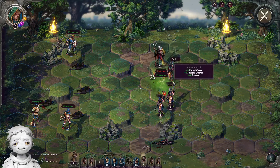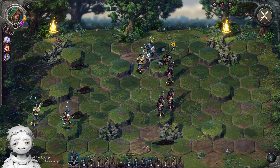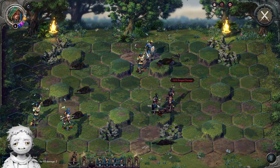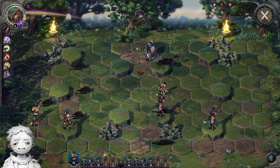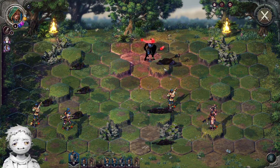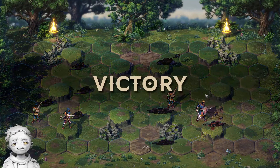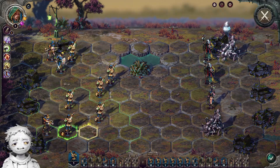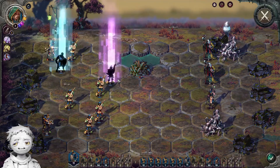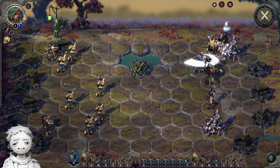As for Chaos Step, if the almighty RNG favors you, it can extract your archers from tricky positions, give them the last bit of reach without taking the 50% damage penalty for walking before shooting, or let your melee get where they otherwise wouldn't. It's easy to miss how good this spell can be just because it's random. Consider this humble footman as he reaches the Aurelian Scholar 8 hexes away in just his first turn of combat.